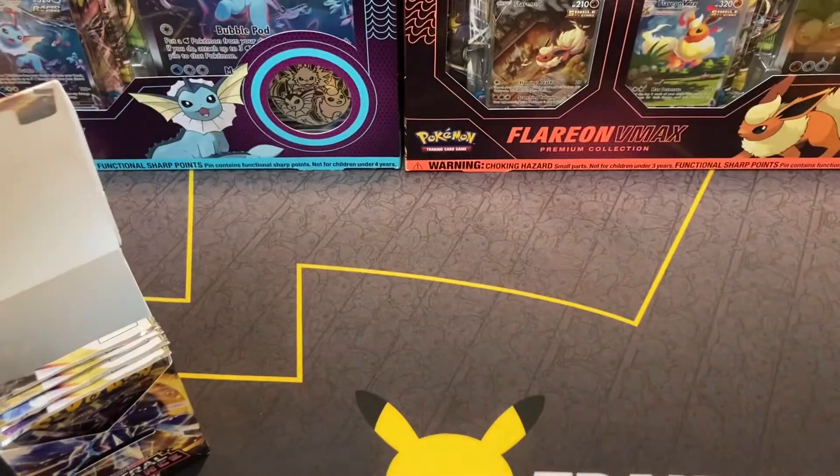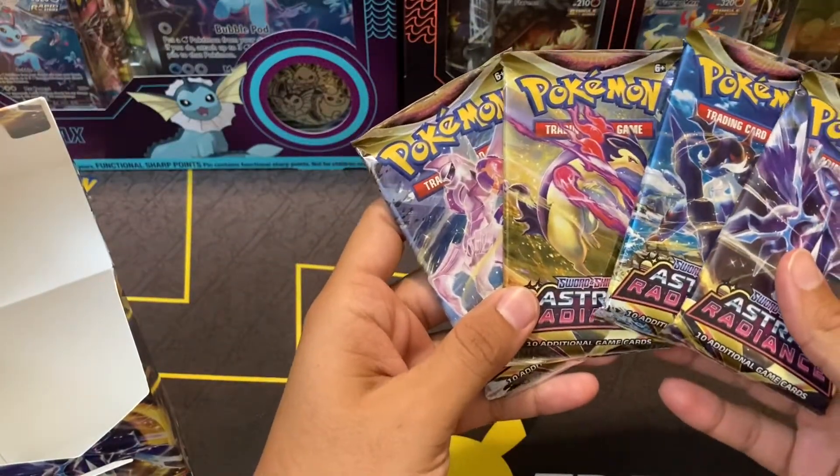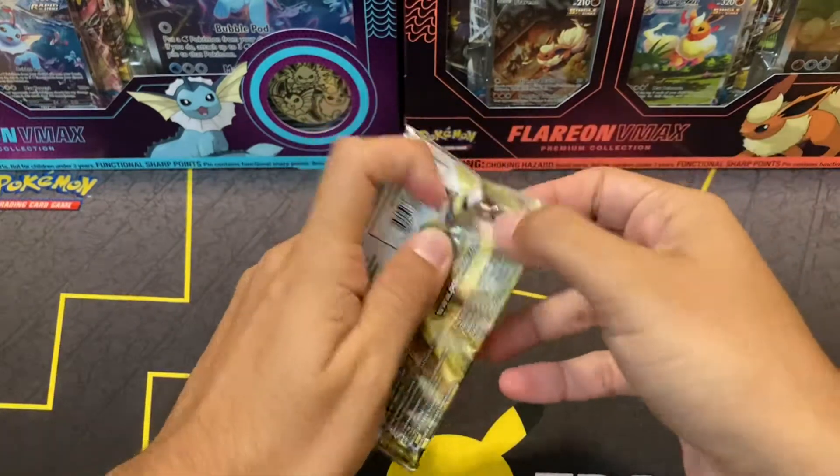Got some building tips for decks. And our four packs, one of each artwork. There are five artworks in this set, but one of each artwork. Starting up with our first pack, we're going to the Hisuian Typhlosion artwork.